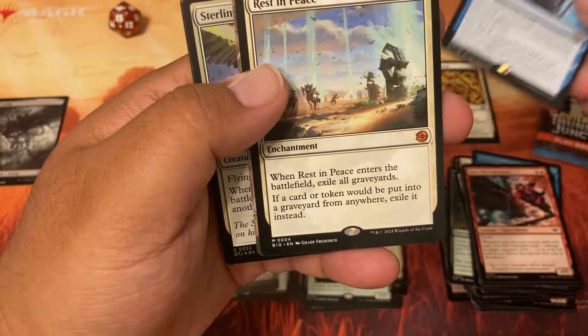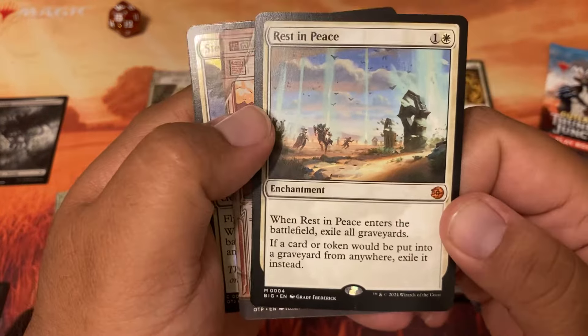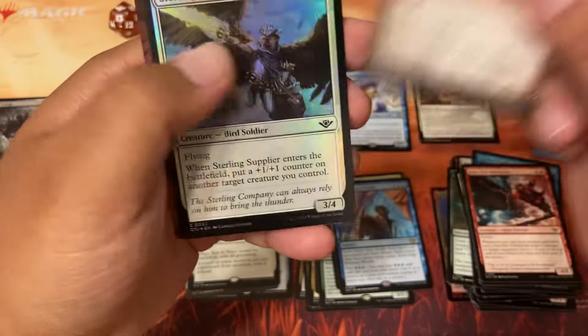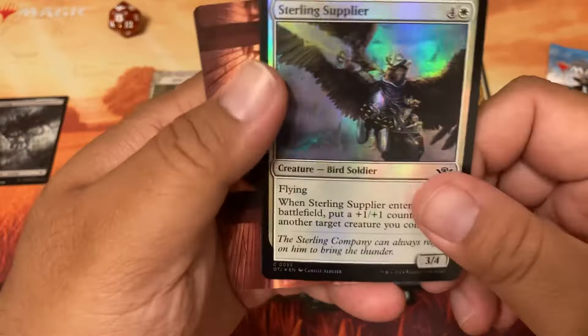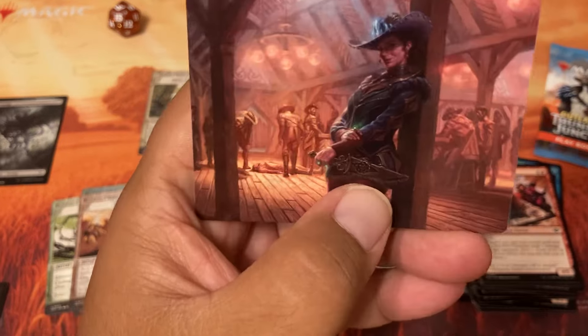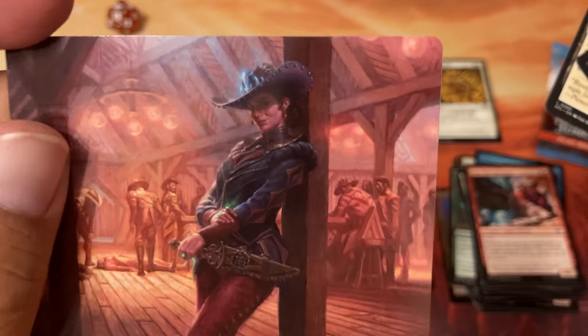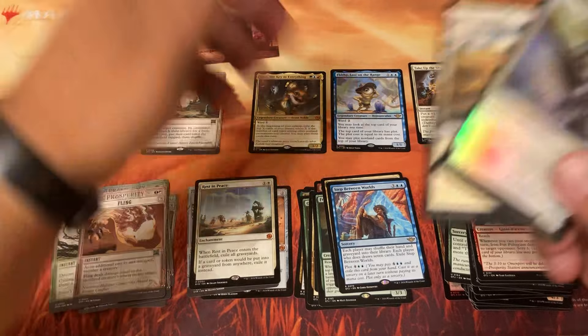Step Between Worlds. Rest in Peace! And Fling — good old Fling. There's a mythic there. Sterling Supplier. And Lonely Arroyo with... is that Marchesa? Yeah, Dealer of Death! Nice — we could put her up here too.